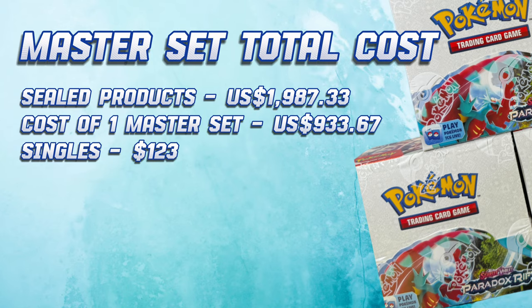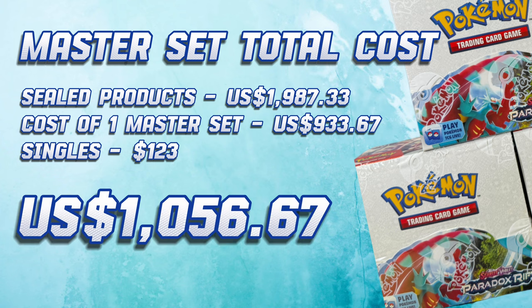For the master set total cost, I want to break down the cost to avoid any confusion. From the duplicates I got, I could create another master set, because I have almost three-fifths of the Illustration Rares, Ultra Rares, and Special Illustration Rares including the Hyper Rares. So dividing $1,987.33 by two, that gives us $993.67 as the cost of sealed products per master set. Adding the $123 spent on singles, the very first Paradox Rift Master Set cost us $1,056.67.